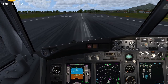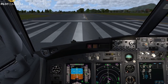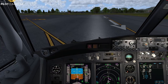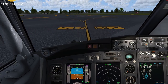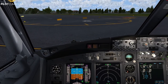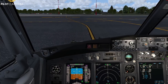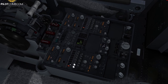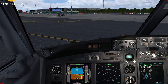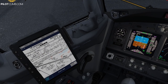Unicom, Papa Lima Charlie 001, on the ground, Runway 28, Bergamo. Autobrake disarmed, everything is fine. I'll vacate here since nobody is giving us instructions. Stopping briefly after vacating the runway to contact Ground.